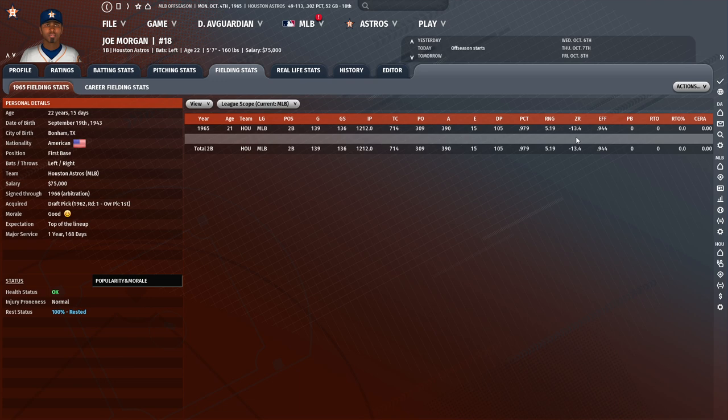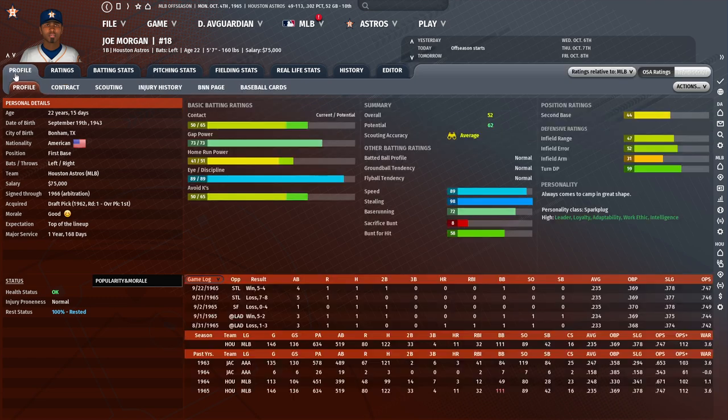Ten points of zone rating equals one win — if you score 10 extra runs in a season, that's a win; if you fail to prevent 10 runs, you cost your team a win. That's roughly how it works sabermetrically. There's also the actual position rating, which acts as a modifier on everything else. So if he had more experience, maybe he'd mitigate some of these weaknesses more effectively. It's fair to ask: he's only 21, couldn't he get better? Absolutely — but the position rating is the only stat that will change; the underlying athletic ability rarely improves.